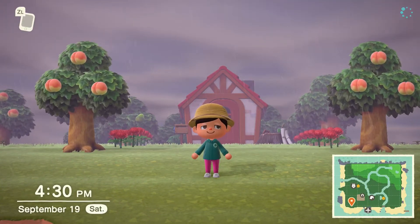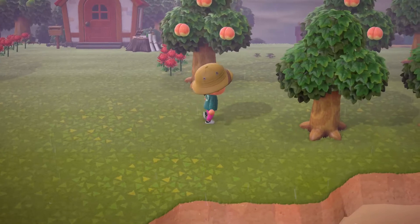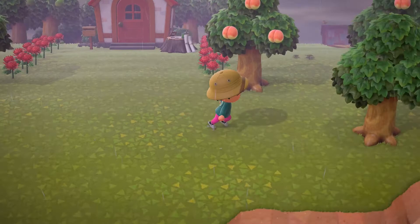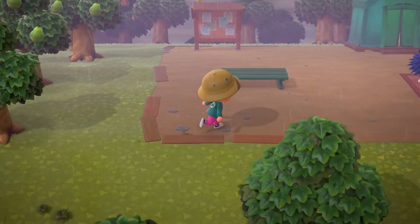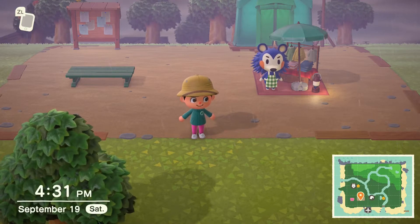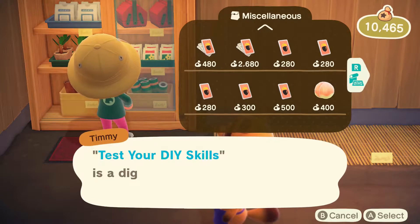I have a little list here: get a wardrobe, decorate Drift's place, decorate the walkway to the bridge, and donate any creatures I find. Once we get all that cleared, we'll help Tom Nook build the houses — I'm really excited about that. We also have to test our DIY skills, so let's do it.